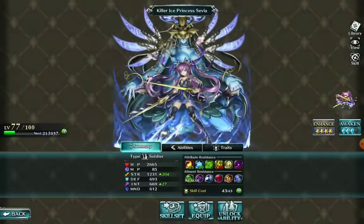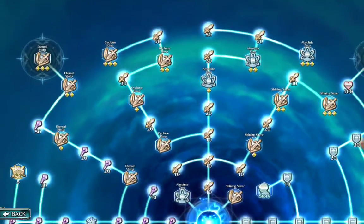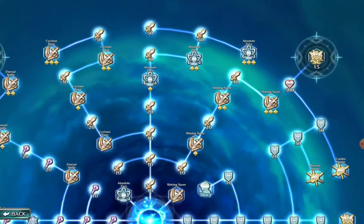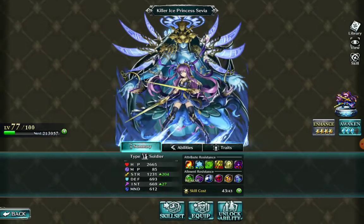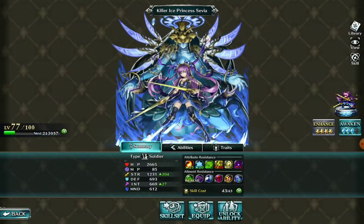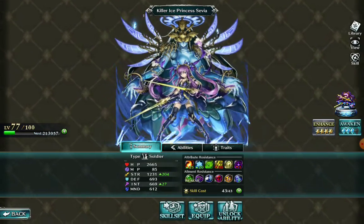I've actually completed her entire board - it took me a very long time to do so, not because it necessarily takes forever, but I spread myself so thin with leveling so many characters. Notice at the four corners there are extra abilities. Once you've enhanced a character to their full enhancement - all the stars - it will unlock four abilities for each character that they can learn on top of the standard abilities they have.